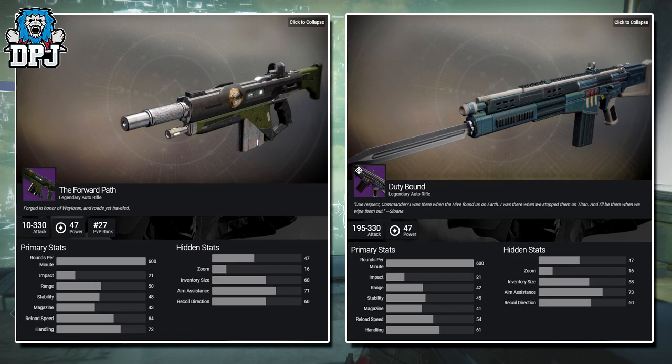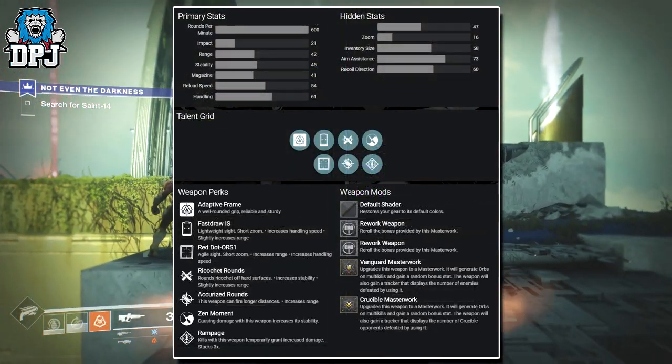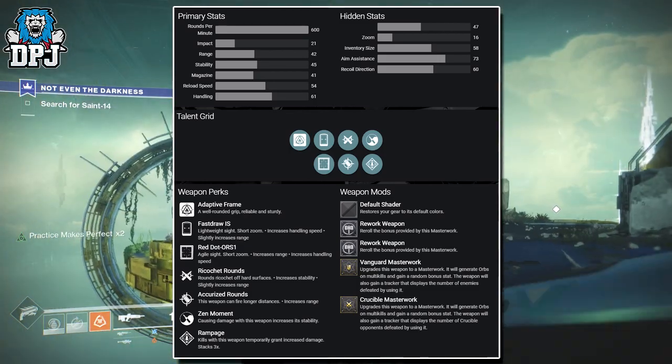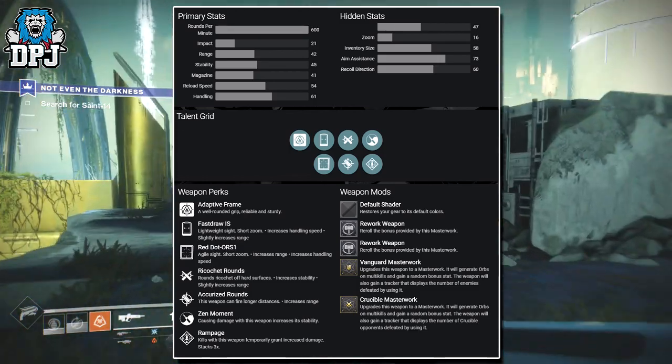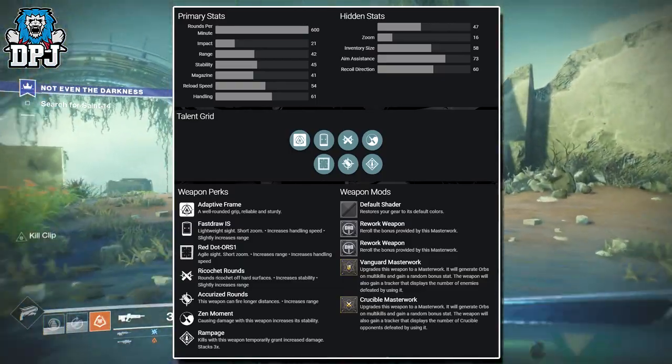You can see the stats side by side on screen now. The Duty Bound's perks: it has the Adaptive Frame, a well-rounded grip. For sights, it has Fast Draw IS — an agile sight with short zoom, increases handling speed and slightly increases range.